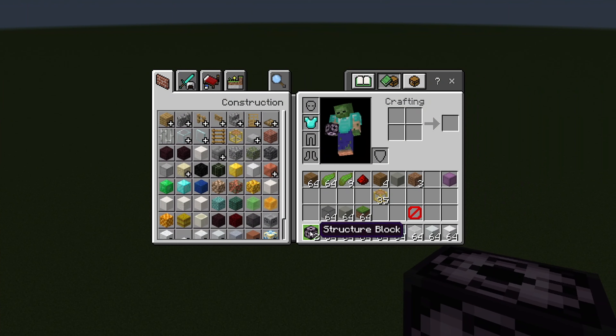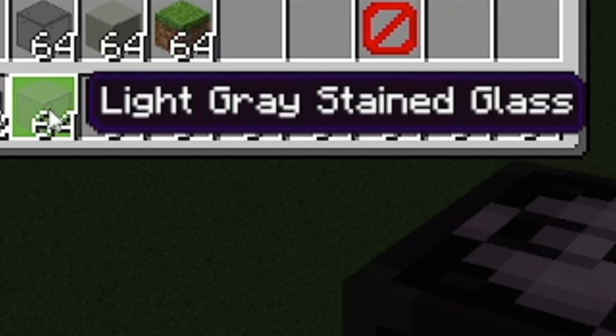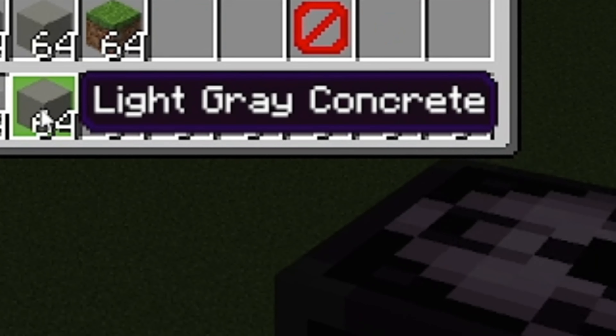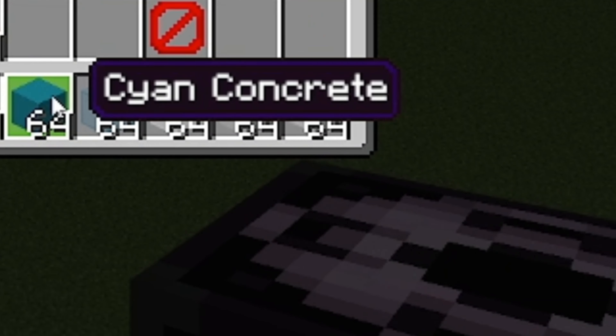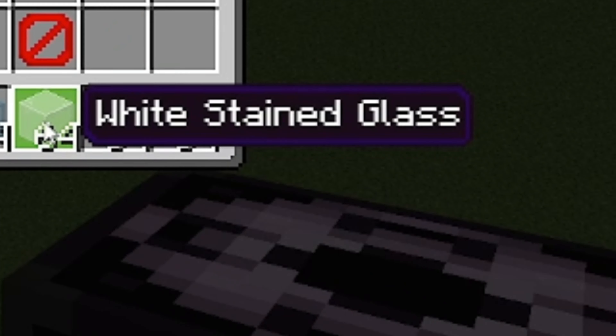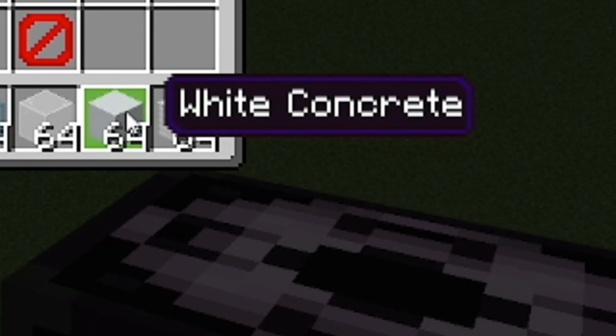Here are the 9 items you will need: a structure block, a light gray stained glass block, a light gray concrete block, a normal gray concrete block, a cyan concrete block, a cyan stained glass block, a white stained glass block, a white concrete block, and an iron block.